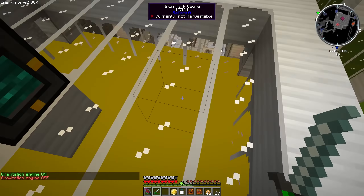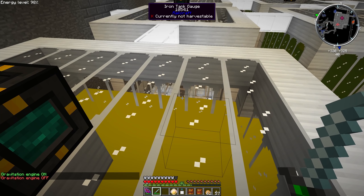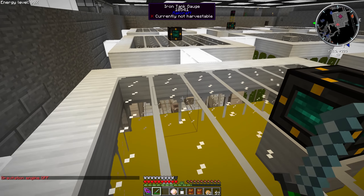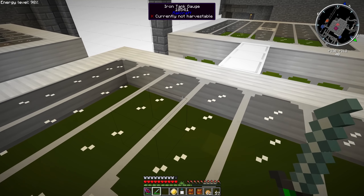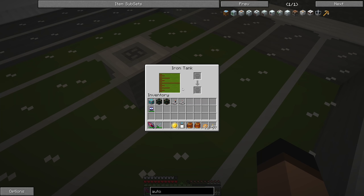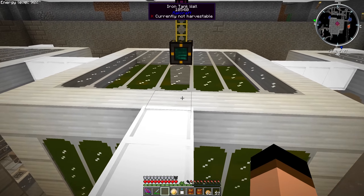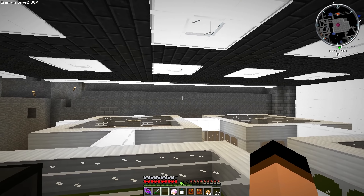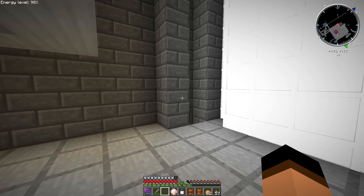I've got this tank completely filled with mercury, this tank completely filled with mercury - it's nuts. I even have my deuterium almost filled, ridiculous. And then I even got some other stuff over here which we're going to be playing around with today - monster essence. This is almost like liquid XP I guess. We have one tank full, two tanks full, three tanks full of monster essence.